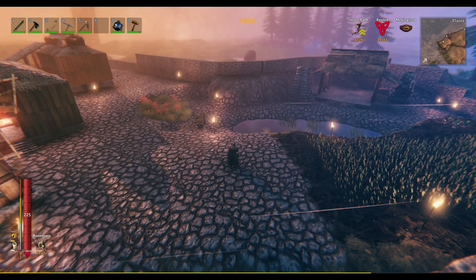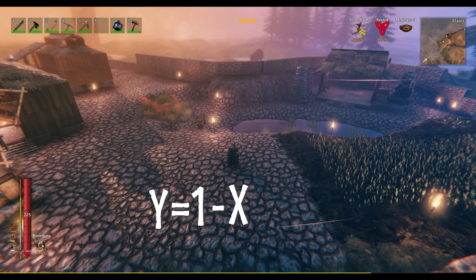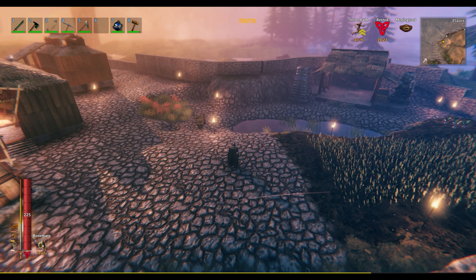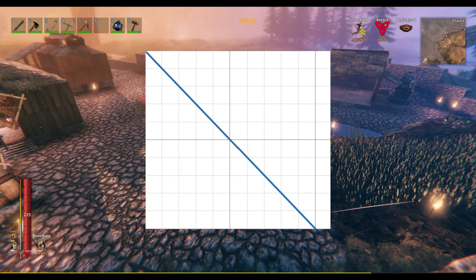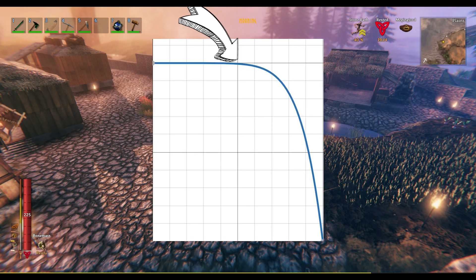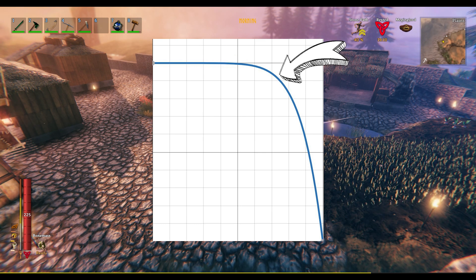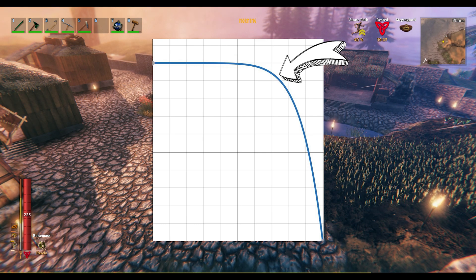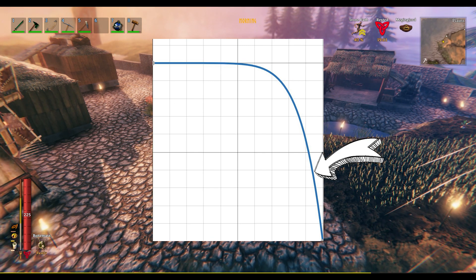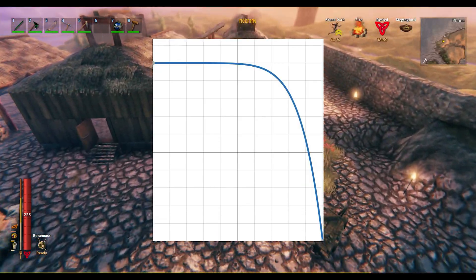It uses the formula y = 1 minus x to the 8th power, and that exponent is configurable. So instead of dropping off linearly like the vanilla game, it means that 50% of the way through the food you're still getting nearly 100% of the benefit, and 75% of the way through you're still getting about 90% of the benefit. The values drop off sharply at the end of the food's lifetime because it's exponential — it's a curve.